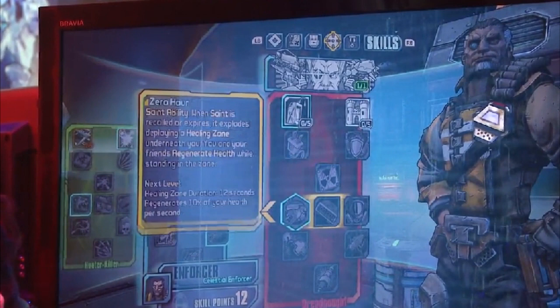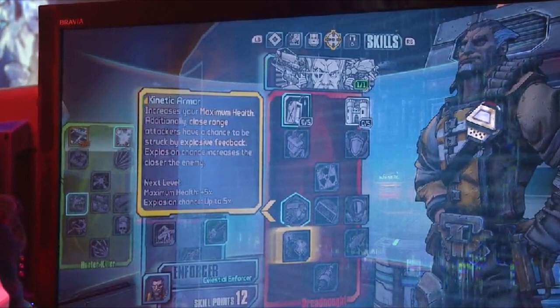Moving on, we have Kinetic Armor, which is basically just a passive health increase — making characters tankier is always good. It will also give attackers a chance to be struck by an explosive feedback. There are no real stats on the damage of that feedback, and I don't know how well it scales. This is one of those abilities we're just going to have to see play out, but the maximum health component is nice.